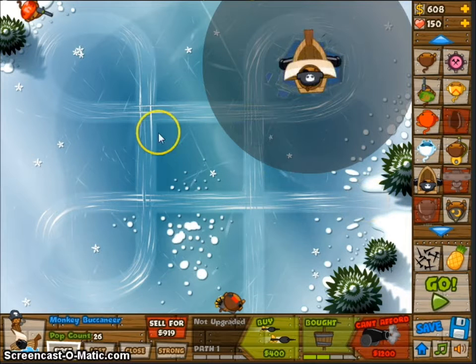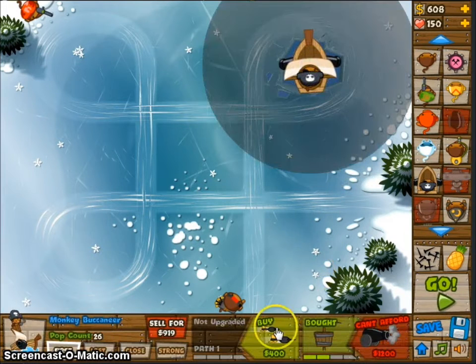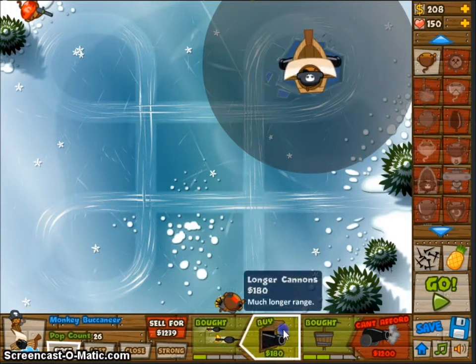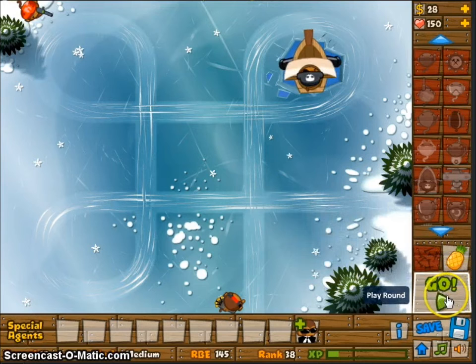What you can do, you can build towers, such as this battleship, the sniper monkey, and this guy down here — I don't know what he is. The objective is to build towers and make them stronger, so I'm going to click on my battleship here and upgrade him, and upgrade him again. Now he has bigger cannons and faster shooting, and this is what happens basically.